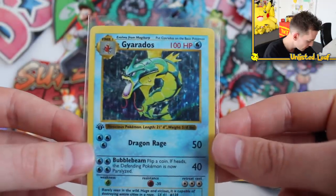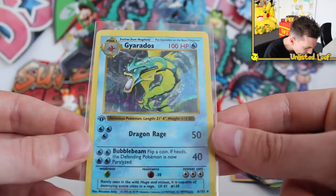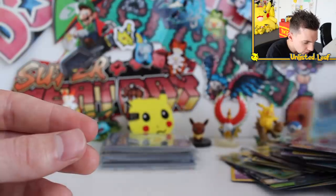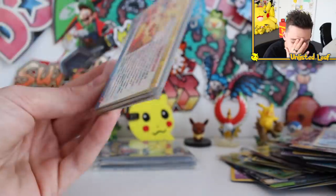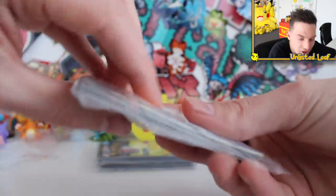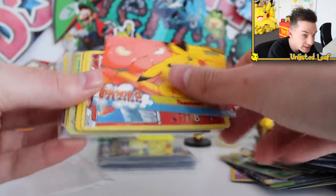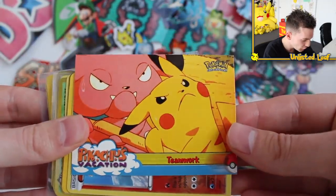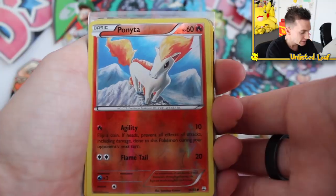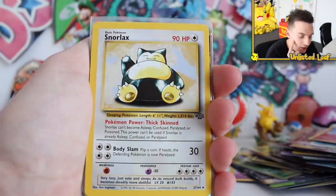Gyarados first edition Shadowless! I think the centering might be a bit off — let me know in the comments — but I've just opened a first edition Shadowless Gyarados and we're going to keep going because there's still more, still potential to get even rarer stuff. Next pack — Pikachu's Vacation Teamwork Topps card. I love these TV animation ones. If I'm going to pay anyone $10,000 for a mystery box, it's TCA Gaming. We've got Reverse Pointed Up. I don't want this to end ever!